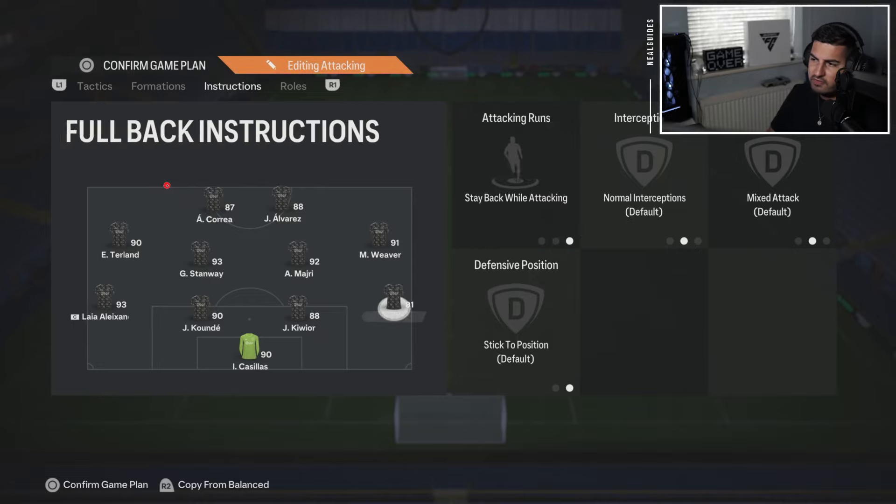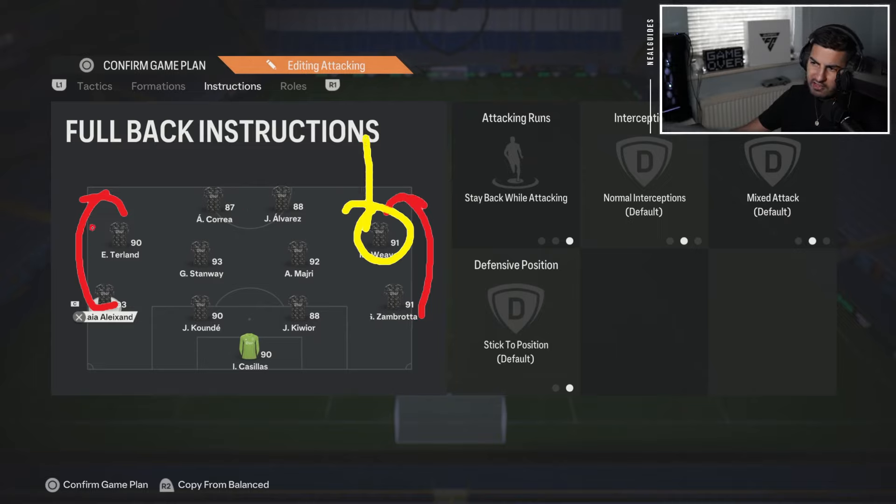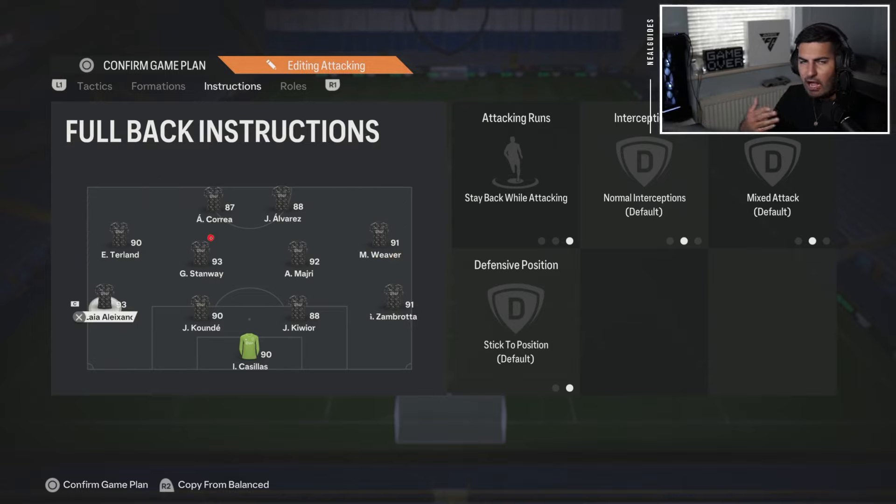Left back and right back — I always go with 'stay back.' I don't think there's really a point pushing them forward because you already have the left mid or right mid there for width. When you have the left mid or right mid there, the right backs just go there and don't really do anything useful. They naturally get into the box for a cross, but apart from that, they don't do anything out of the ordinary.